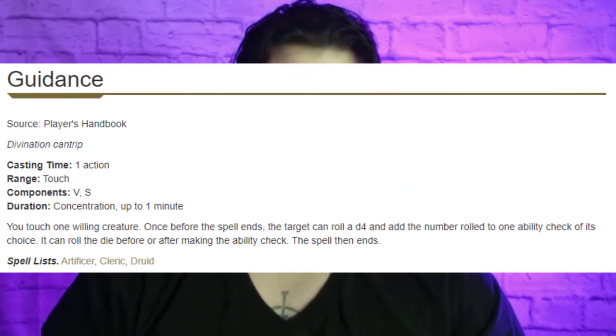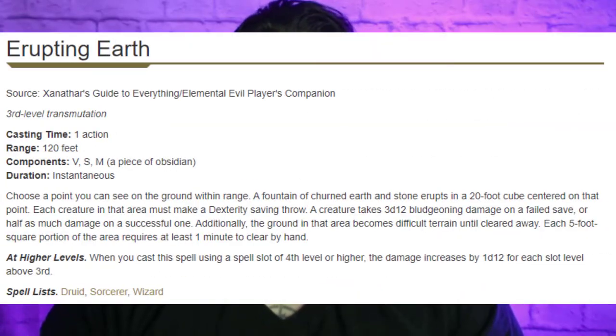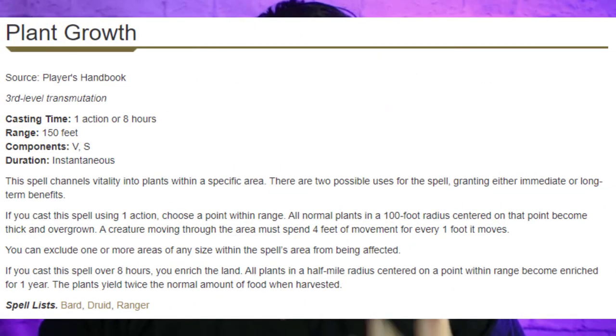At this level we pick up another cantrip. We're kind of out of theme at this point, so I picked up Guidance just because it's a really solid cantrip. At Druid level 5, we're going to be getting Meld Into Stone, which is a ritual we're always going to have prepared — it'll be cool that sometimes we just sink into rock when the time is appropriate. Erupting Earth is our new blast spell. It's not a fantastic control spell and not a fantastic blast spell, but it's decent at both, so together we end up with a pretty good spell. Plant Growth is also within our flavor here, though it's secondary flavor. Again, if we can somehow flavor it into stone, that would be the preference.